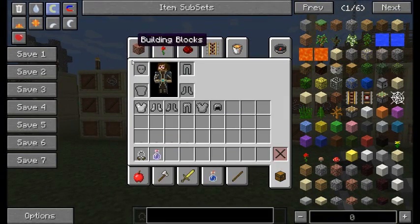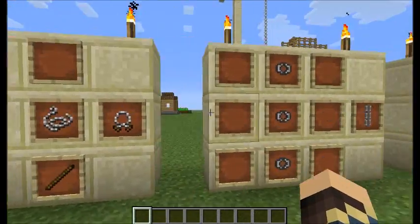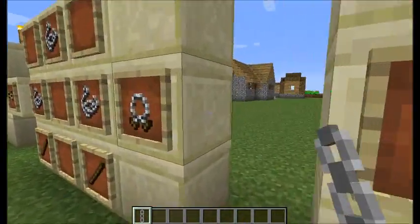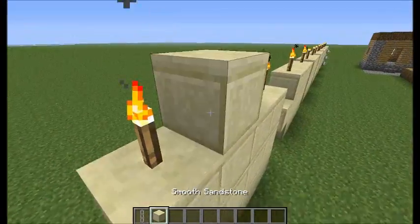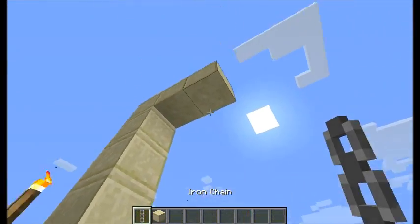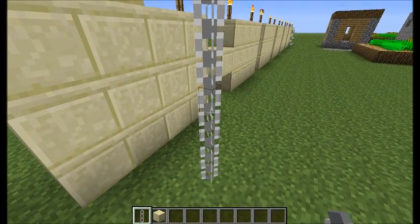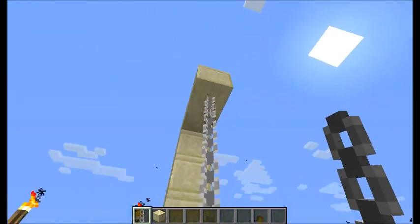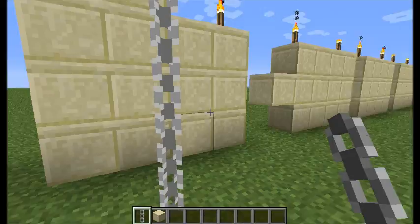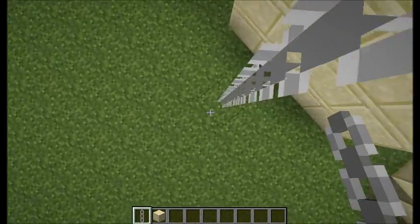Now there is one more cool feature I like about this mod. You can also use your chain links to create an iron chain, which you can take and suspend from any block, like so. If you right-click on the bottom link in a chain, you will drop it down one more block — that's pretty neat. And you can climb up them, kind of like a vine in a jungle.